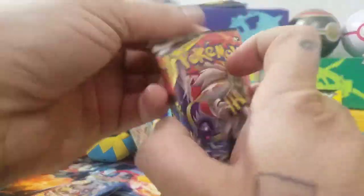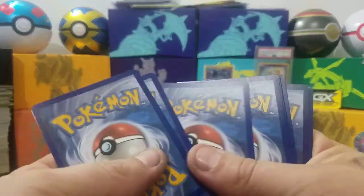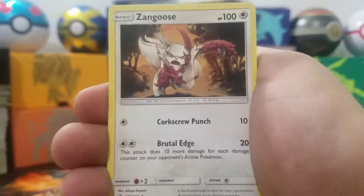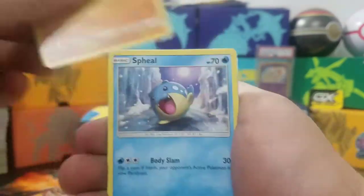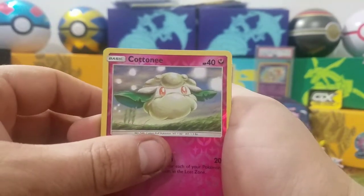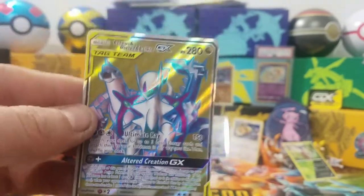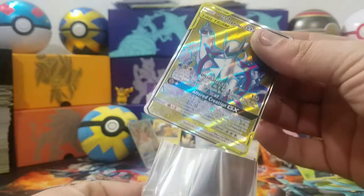Here's the Solgaleo and Lunala pack. Code card — let me know what you get. After this video, no more code cards since nobody's telling me what they're getting. Vaporeon, Oddish, Ralts, Sandygast, Spheal — Cottonee, reverse is also a Cottonee, same little fella just shinier. And the rare is — oh right there! Arceus, Dialga, and Palkia full art — the three gods! Holy cow it's miscut but I don't care, I pulled it!